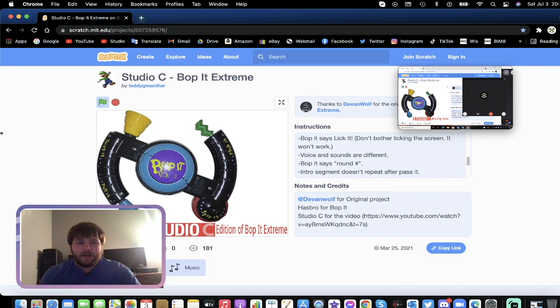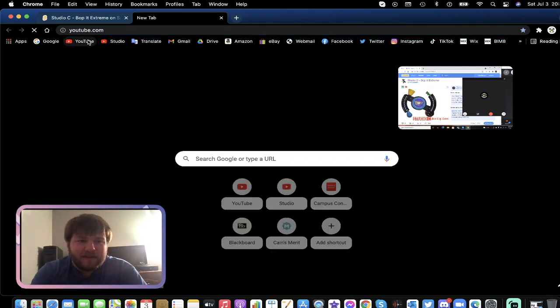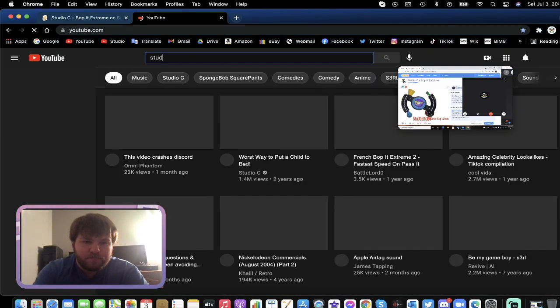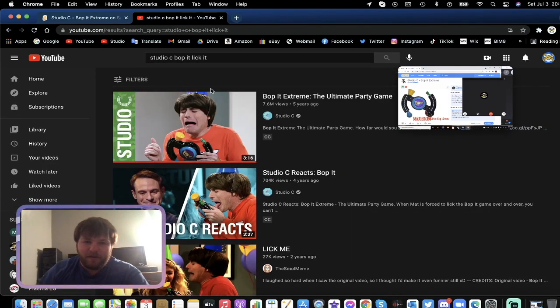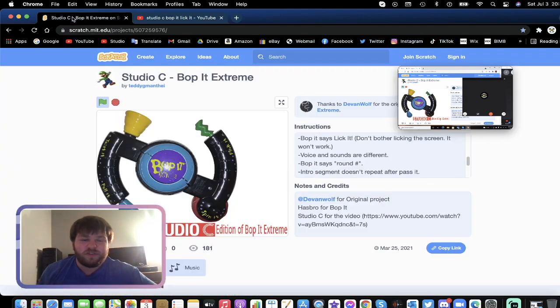What's up guys? For those of you who have seen Studio C and their Bop It Extreme party game — where the guy says 'Lick it!', licks the Bop It, then they pass it and it goes through a whole bunch of different disgusting things — well, if you've ever heard of Scratch, which is a coding website where you can block things together, I found an emulator of Studio C's Bop It Extreme.